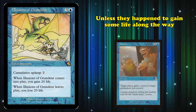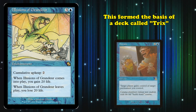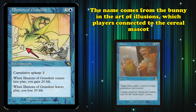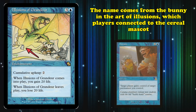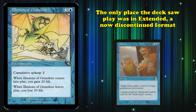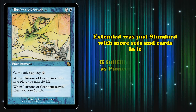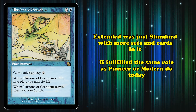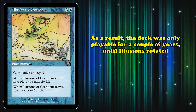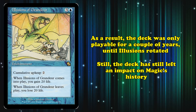Unless they had found a way to gain some extra life, because the upkeep cost increases by 2 every turn it would quickly outpace the amount of lands they had. This formed the basis of a deck called Trix — named in the tradition of naming combo decks after breakfast food, the name coming from the bunny in the art for Illusions which players connected to the Trix cereal mascot. This deck never saw success in Legacy as the format was far too fast, and it wasn't legal in Modern. The only place this combo saw play was in Extended, a now discontinued format that was basically Standard with more sets. Once Illusions rotated out, it was no longer possible to do the combo, but the Trix combo has more than left its mark on the MTG community.